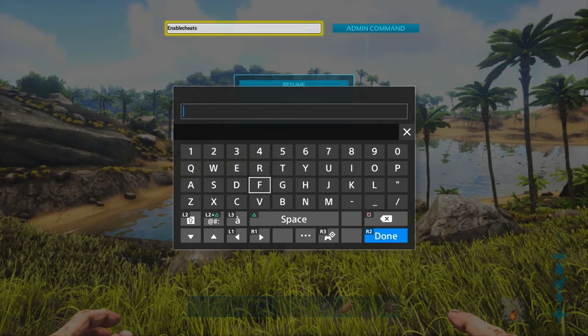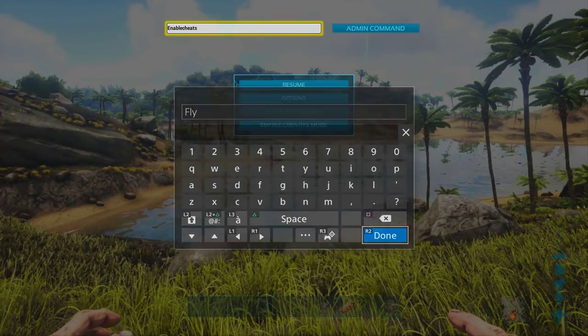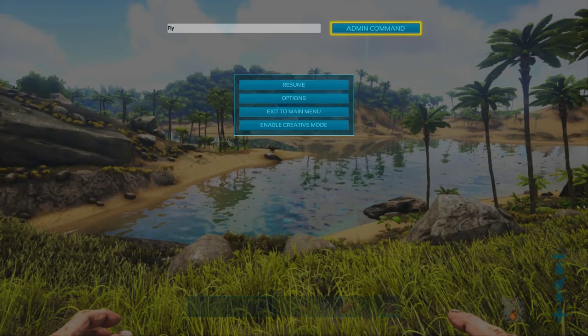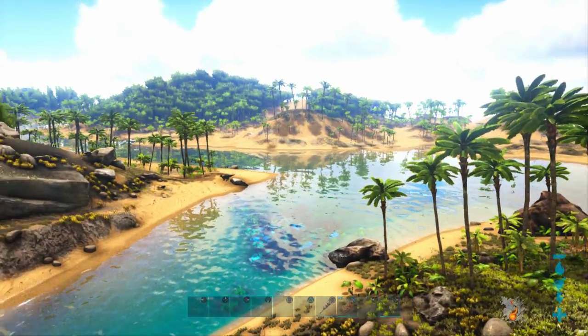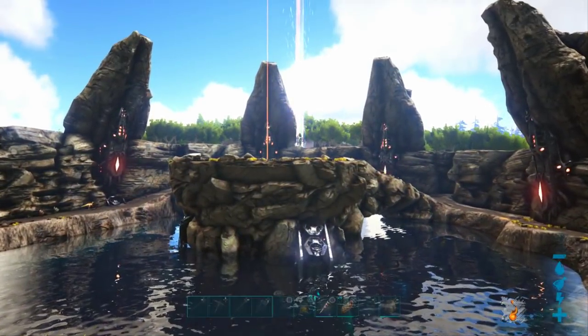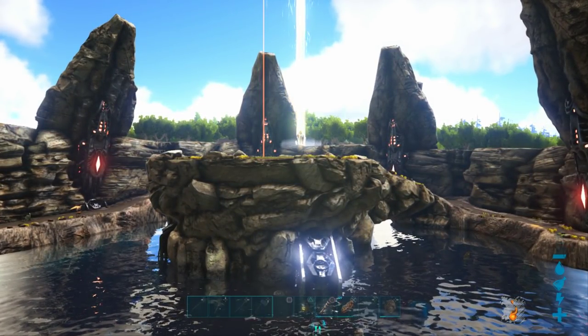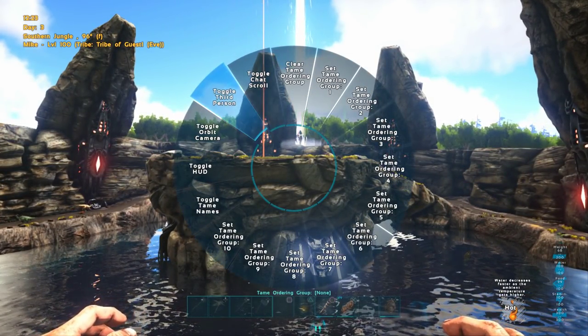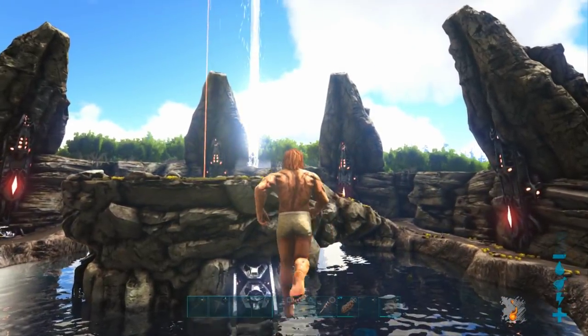The first command I will teach you is 'fly', and this is going to let us fly. This is the quickest and easiest way to see if cheats are working on your server. I'm just going to type that in, hit done, click the admin command, and then unpause the game. Now when I jump and hold down the jump button, I can just keep on going up and fly around, which is pretty fun. You move pretty slowly when you're flying, but it's kind of cool to just be able to run on the air like this.